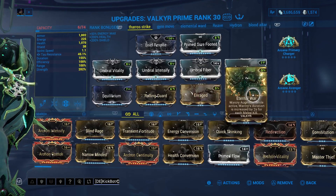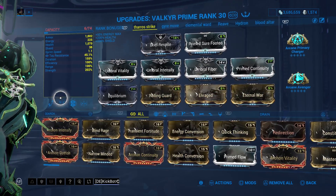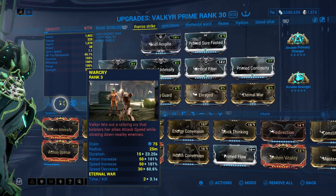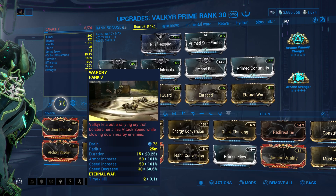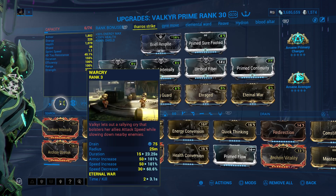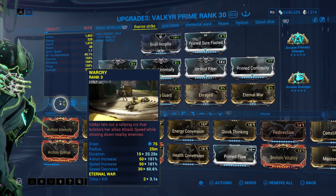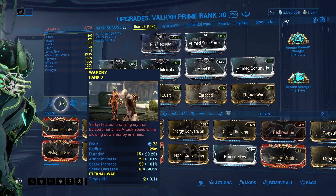We're using Enraged for the critical damage and damage boost. Eternal War is pretty much a flex slot — mostly for convenience. She has a bit of an energy problem, as do most frames. So by not having to cast one of our abilities essentially ever, it helps a lot for her energy economy.